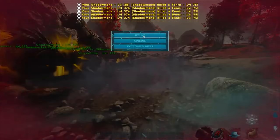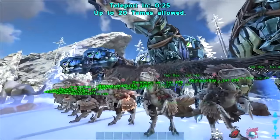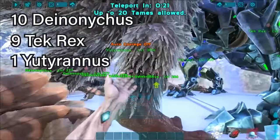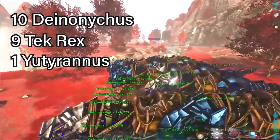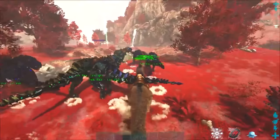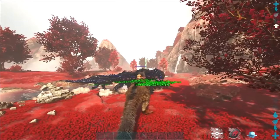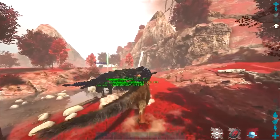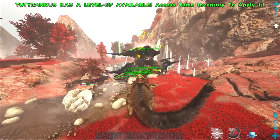The one attack you especially need to avoid is when it freezes everything near it and shoots a version of itself in ice form, then lasers you to death. If it gets near you it's probably game over. So the main army I decided to use was 10 Deinonychus and 9 Tech Rexes — all with health and melee leveled up, with Deinonychus not going over 600% melee. Use the comma key on keyboard to guide your army ahead of you, and do the courage roar buff on them before they engage with the boss.